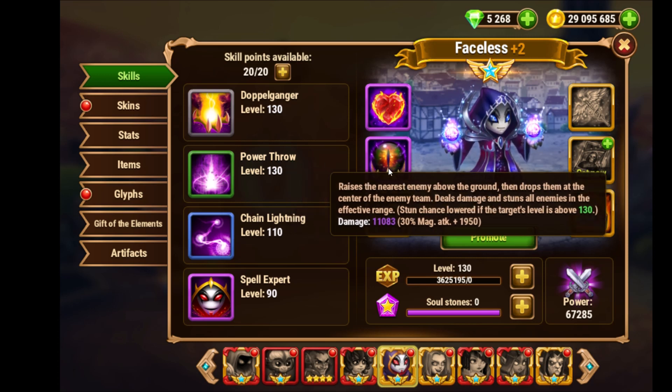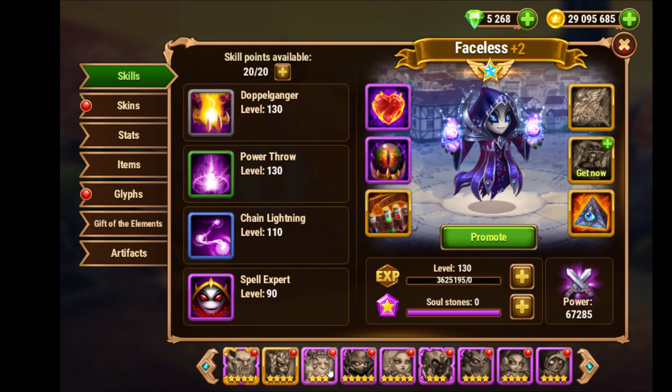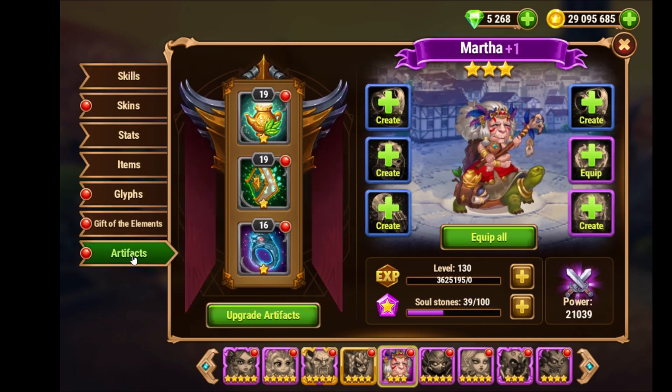Marta and Faceless are really the key to beat Seymour with a team below 400K. But Marta is also a very solid hero overall — she's a good healer and has an interesting first artifact: armor. This comes in very handy against Kornok, the boss in chapter 14, where it's very good to have a healer in last position with armor.